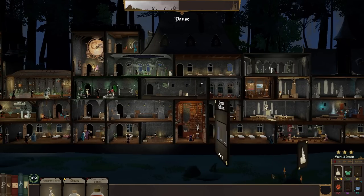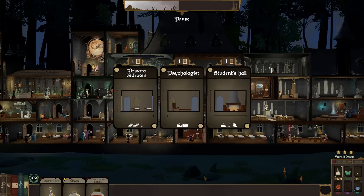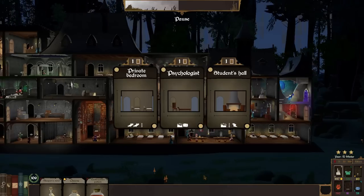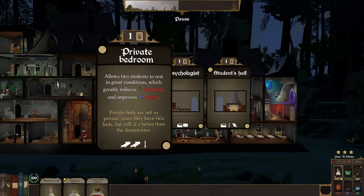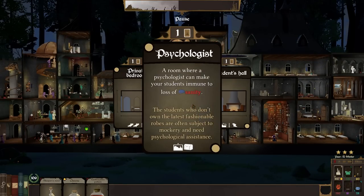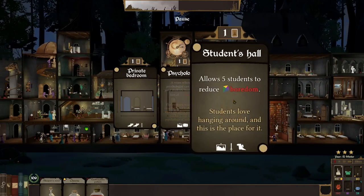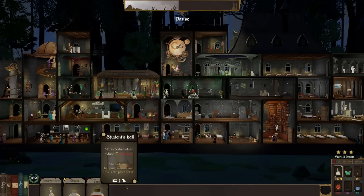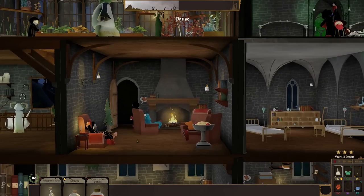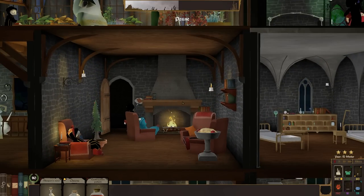I think this room has space, so we're going to pop a painting in there. A couple of rooms will be improved: private bedroom, psychologist, and student hall. I think the student hall being improved would be the better one. Look at that — fancy chairs now and a mantelpiece.